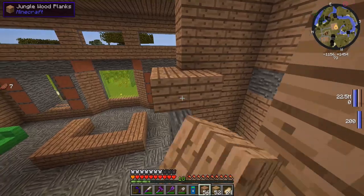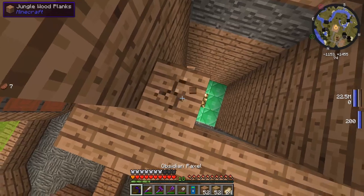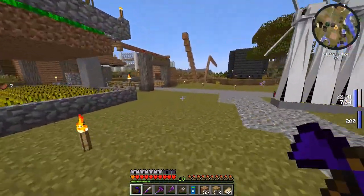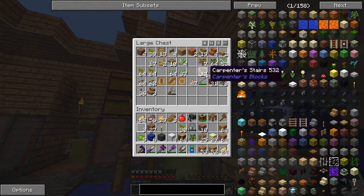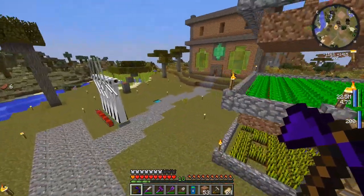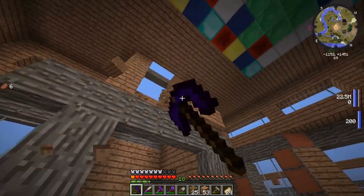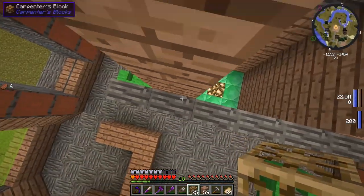I guess maybe we can get the carpenter's blocks, make them like vertical half slabs. We'll see what that looks like. Let's see how many more carpenter's blocks we have — yeah, we have a pretty decent amount. Let's get that and the carpenter's hammer itself. Let's go see what it'd look like if they were like vertical half slabs. Let's break these blocks, place down the carpenter's blocks, then fill them in with the jungle planks and hit them with the hammer so they turn into like half blocks.